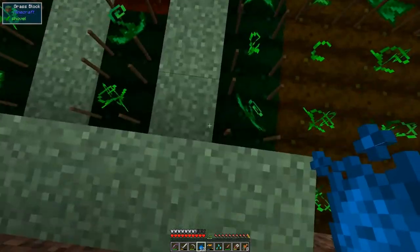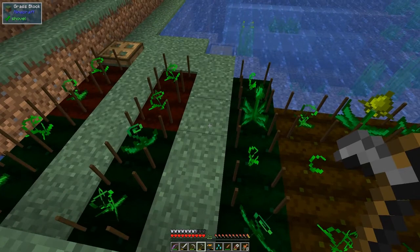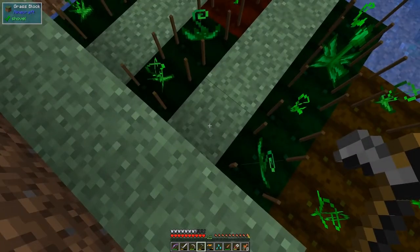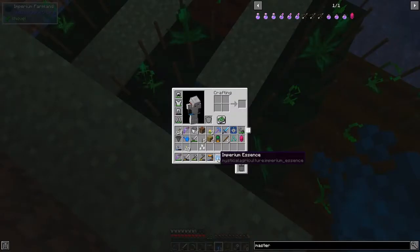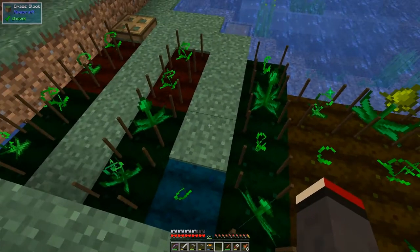I'll make some more crop supports - you'll notice I've got quite a few already done. I don't really need too many chickens so I probably won't put chickens on this row. There's a hoe - it doesn't matter where I put this, it's got to be four blocks away, so one, two, three, four. Let's put this down and put the imperiam essence down here, then put the diamond seed into place.